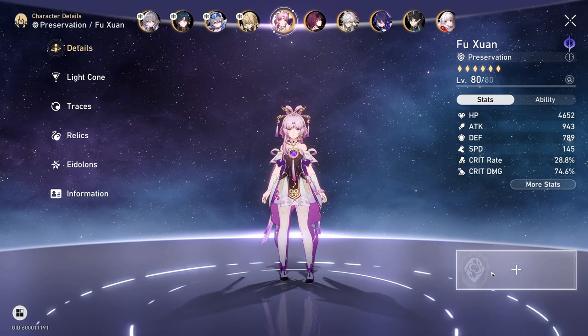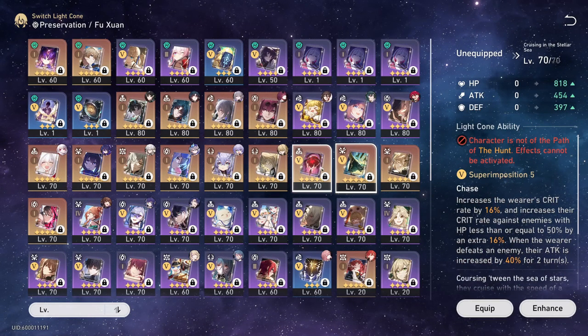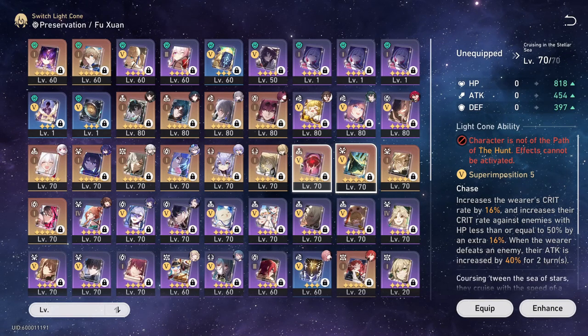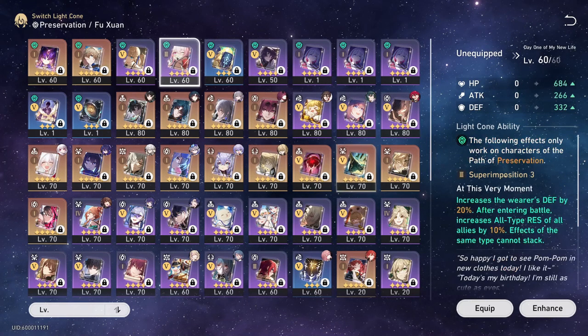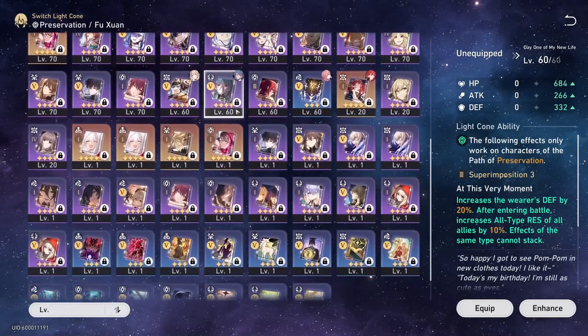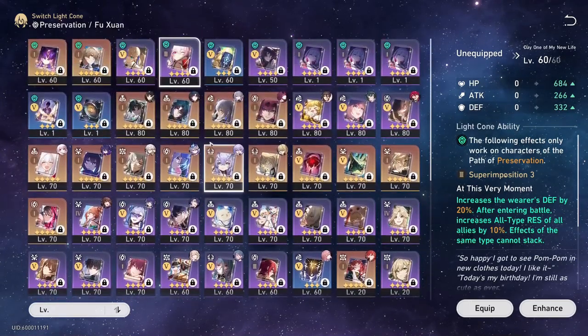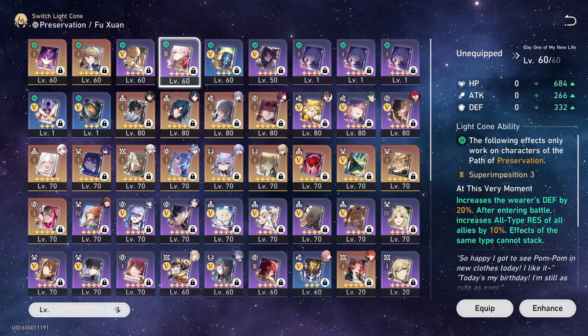When it comes down to light cones, there's a couple things I got to talk about. I don't have Texture of Memories — both of my other S5 light cones are maxed, meaning I am a day one player and have done it every week. I'm going to have to wait another month before I can get Texture of Memories. Also, Day One of My New Life is at S3 — I've pulled a lot and it's not coming to me. I would have liked S5 for the most fair comparison, but we'll be using it at S3. We'll make some adjustments so you can see what the defense should be — I believe it's 24% at S5 and we have it at 20%, so keep that in mind.